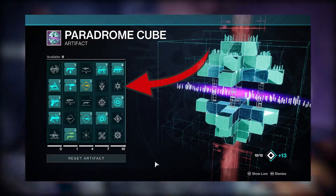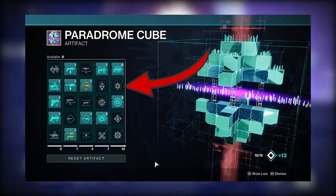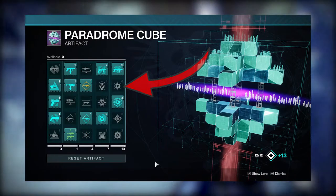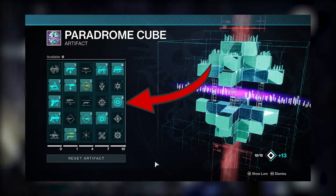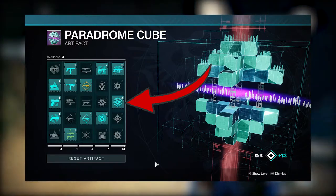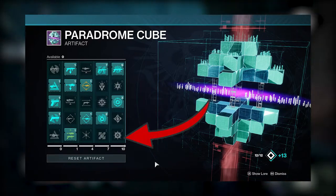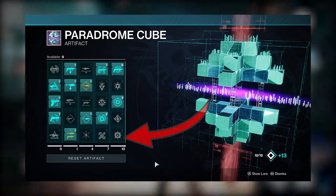Glacial Inheritance can be nice, but it's a class item mod, so you can't use it with Breach and Clear. It's still pretty nice for Warlocks and Hunters running Stasis, though Stasis subclasses in GMs are more about abilities than supers. Warmind's Decree can be fun if you have some slots to fill — make Warmind Cells with Void Grenades. Enhanced Dragonfly is kind of fun, but not really for this kind of content.